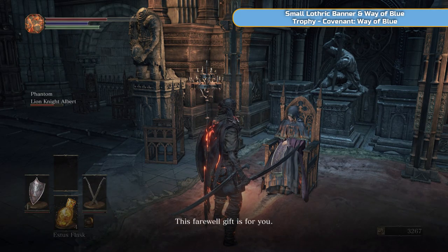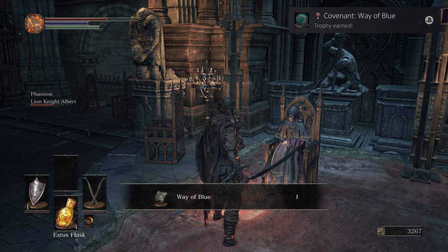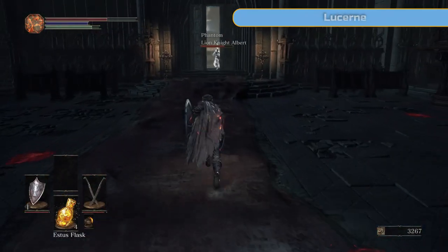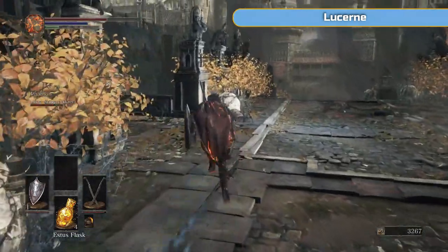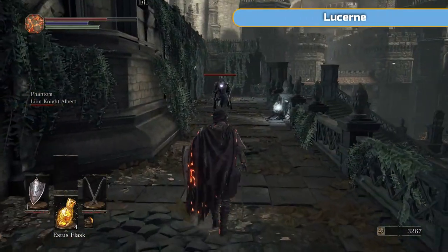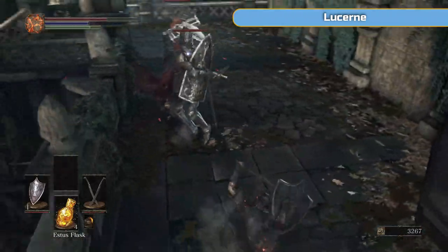So speak to Emma here — you're going to get the Small Lothric Banner. And if you speak to her again, you'll join the covenant Way of Blue, so you'll get the trophy for that as well and get the Way of Blue covenant item. If you have that item equipped and you have a red phantom — another player annoying you — the game will automatically look for other members and bring them into your game to help you. It's essentially co-op. I don't use it, but obviously feel free to do it yourself.